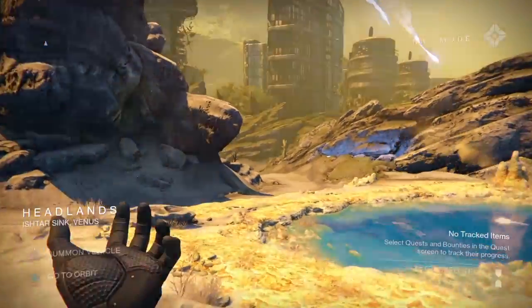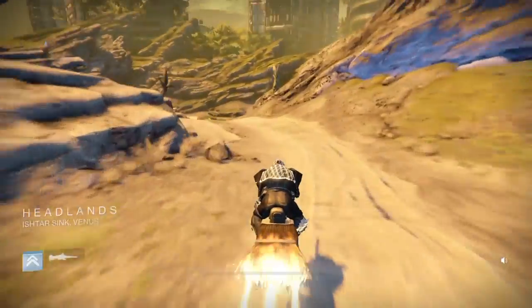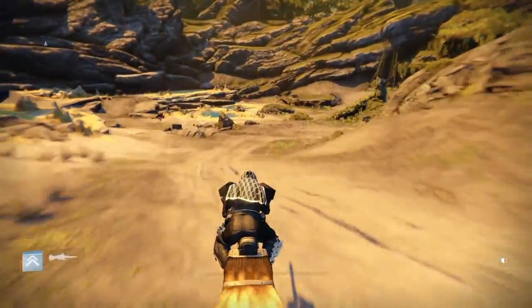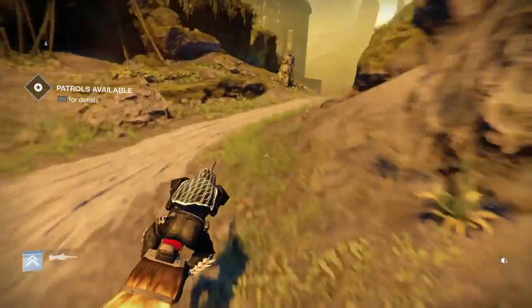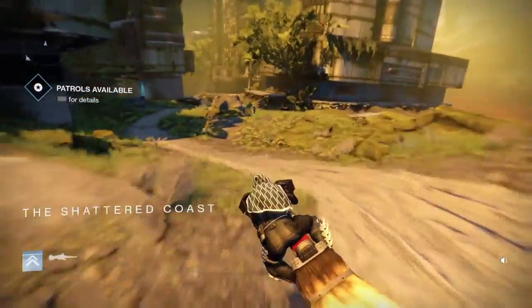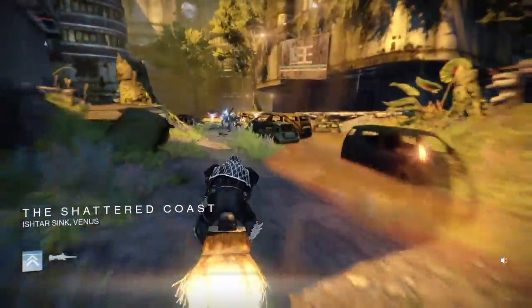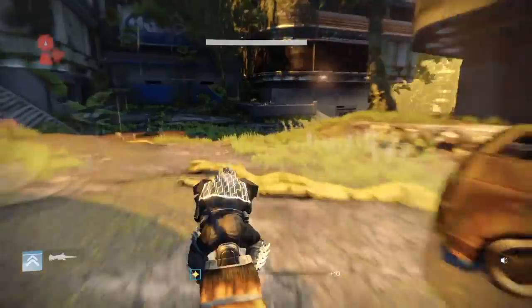Once you get there, you're going to hop on your sparrow and just follow this trail around like I'm doing right now. This has been a Destiny loot cave since day one — all the other ones got patched except for this one. This is a great loot cave that you can get a lot of glimmer from, and you can get a lot of rare and uncommon engrams from it.